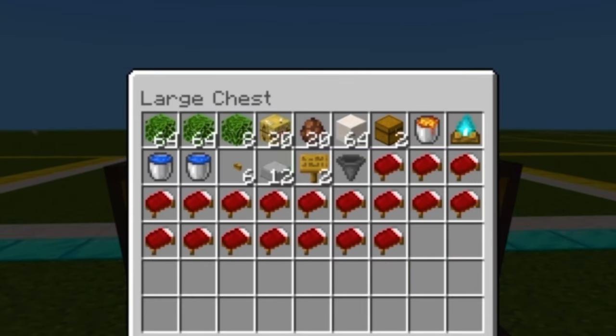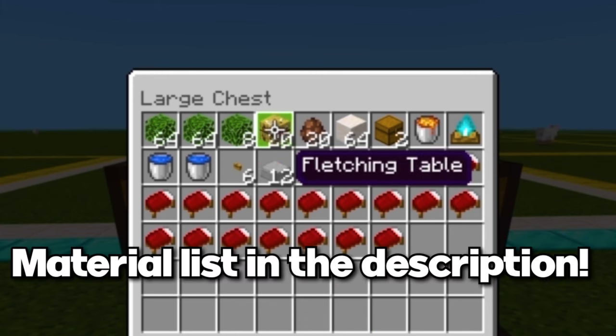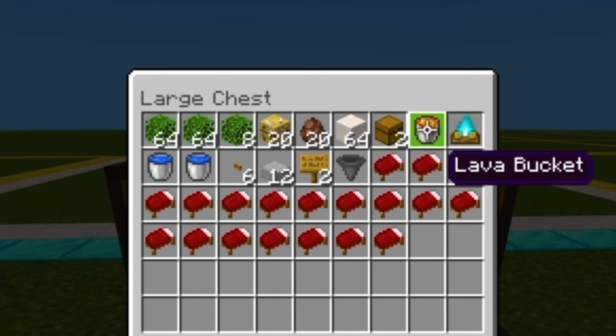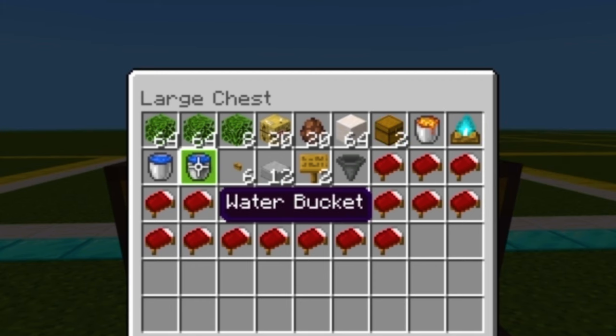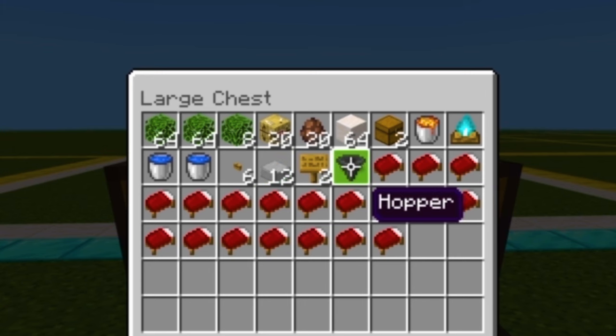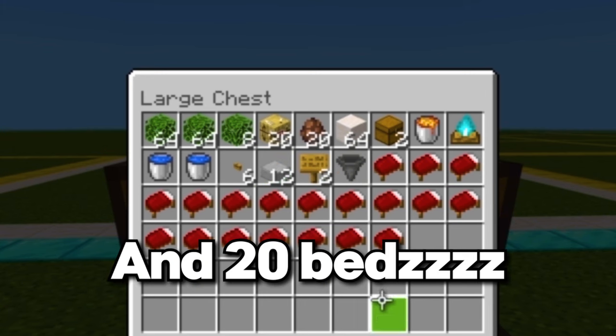We're basically going to be building four separate farms that will be working at the same time. These are the materials you're going to need for one farm: two stacks and eight of any leaves, 20 fletching tables or whatever working station, 20 villagers, any building block, two chests, one campfire, two water buckets to make an infinite water source, six oak buttons, 12 smooth stone slabs or whatever slabs you have, two signs, one hopper, and 20 beds.